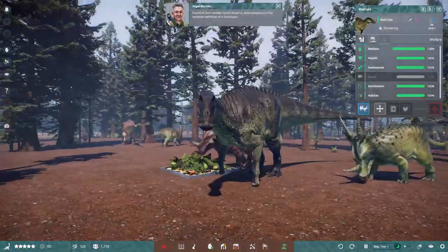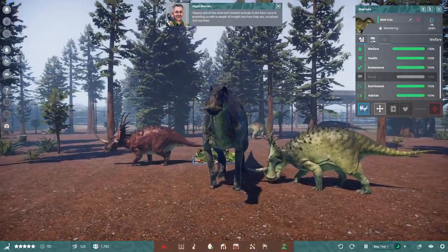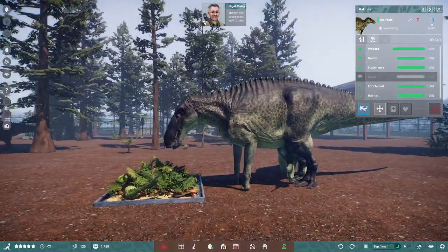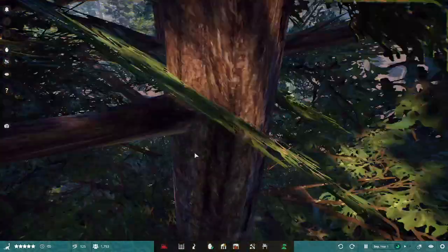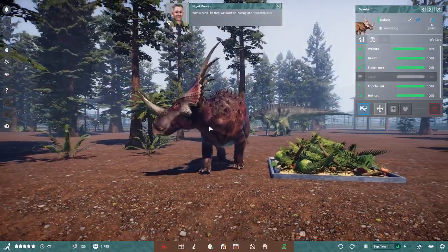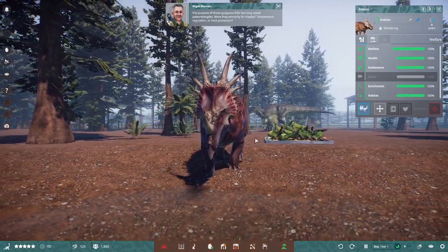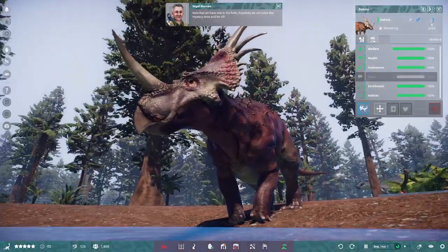Found all over Western North America, Edmontosaurus is the textbook definition of a hadrosaur. They're one of the most well-studied animals in the fossil record, providing us with a wealth of insight into how they ate, socialized, and survived. With a head like that, we must be looking at Styracosaurus. The purpose of these gorgeous frills has long vexed paleontologists — were they primarily for display, temperature regulation, or neck protection? Now that we have one in the flesh, hopefully we can solve this mystery once and for all.